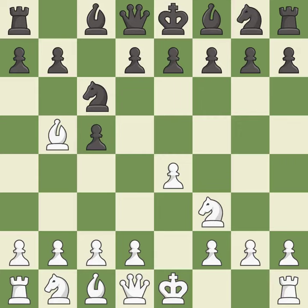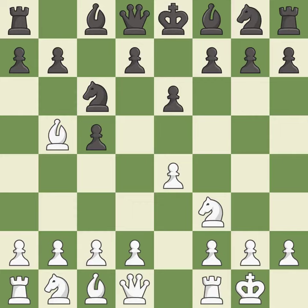Bb5 attacks the knight on c6 and prepares to castle kingside. e6 controls the d5 and f5 squares and allows the queen and dark-squared bishop to develop. Castling gets the king out of the center and activates the rook. Nge7 develops the knight toward the center, defends the knight on c6, and controls the d5 square.